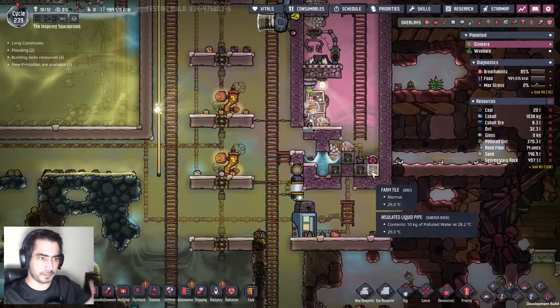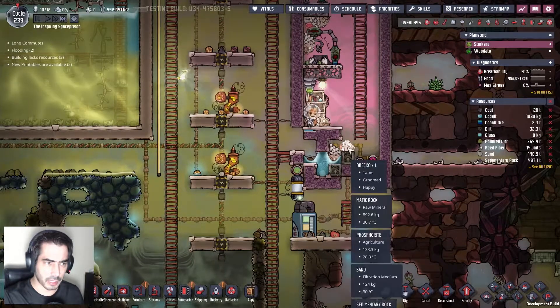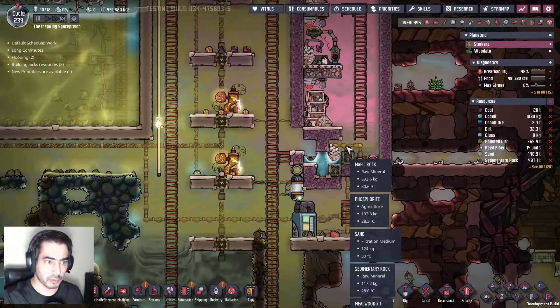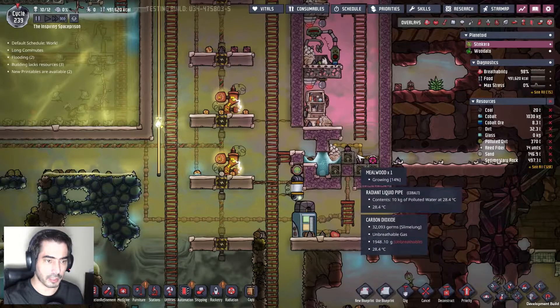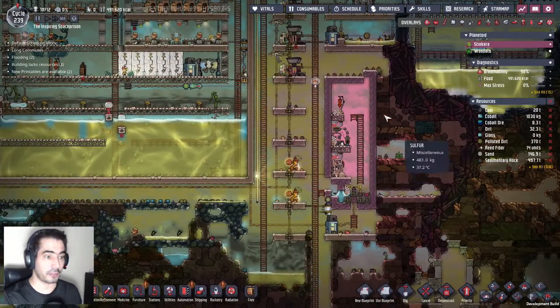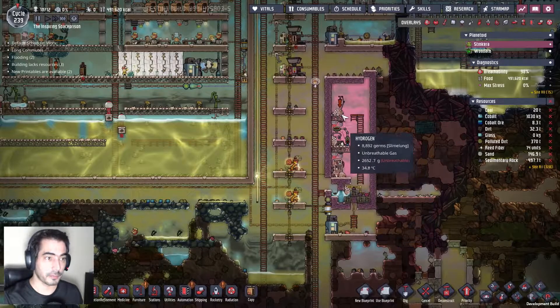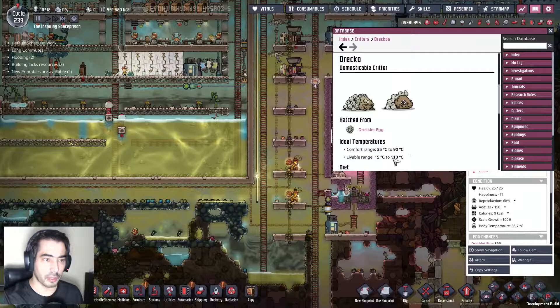Guys, I gotta go. I just want to see how the mealwood is there. Okay — the mealwood went to 5%. So they eat it and it goes... okay. So my friends, that's it — I gotta go.